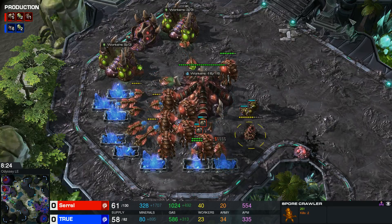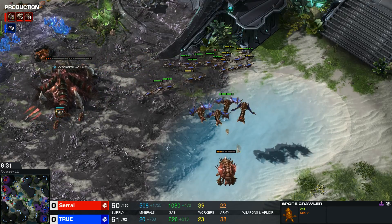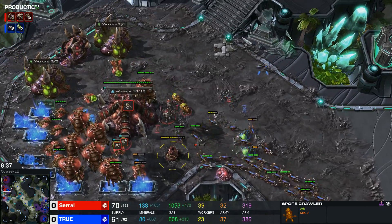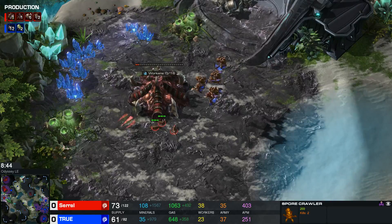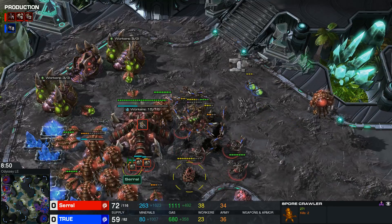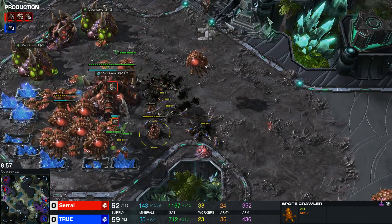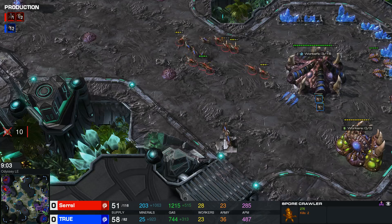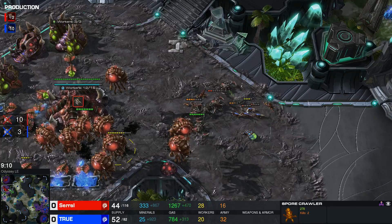Looking at the supply count, Serral is 40 ahead versus only 23 by True, so there's not a stretch of imagination that Serral can lose this. A nice Baneling hit right there, a nice connection for those Zerglings. While the third base is under pressure, Serral needs to act quickly. Those Zerglings and Banelings try to march their way into the main base — no Zerglings left, but they sniped down a lot of Drones. And this isn't going to stop anytime soon. A little counter-attack here by Serral, trying to sneak in and do damage.